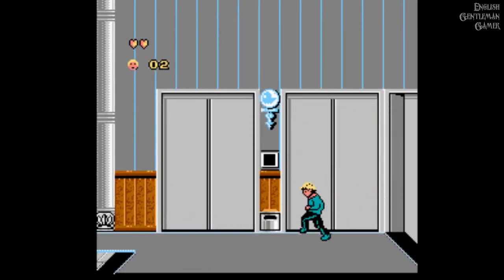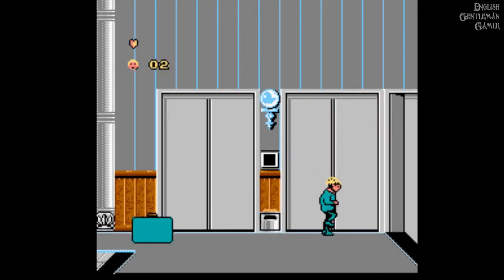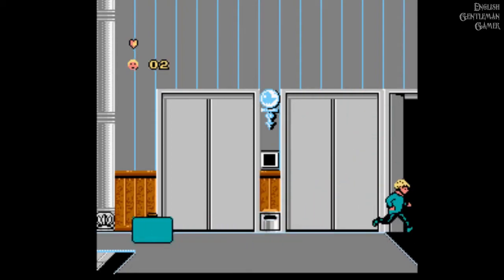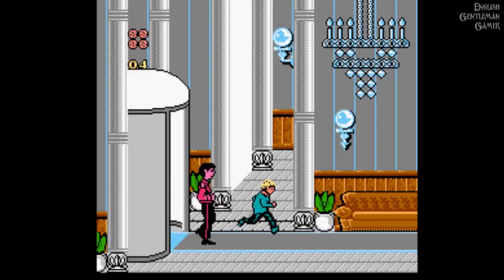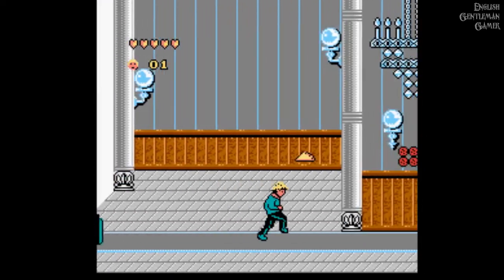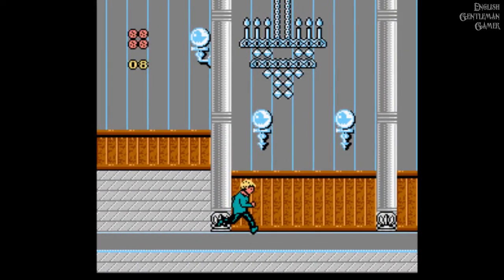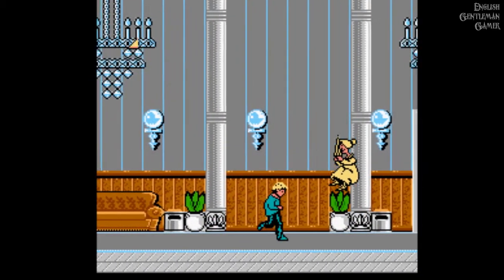Now this is where it all goes tits up basically. There's an everlasting supply of suitcases being thrown at you, and there doesn't appear to be anything else to do. You can't come close to the screen to appear to walk down — it just goes on his knees. You can't get in that fucking room. And I've tried pressing the button to activate the lift. I'm guessing that's what the aim of the game is. It's not obvious — it doesn't tell you. But that's as far as I got.